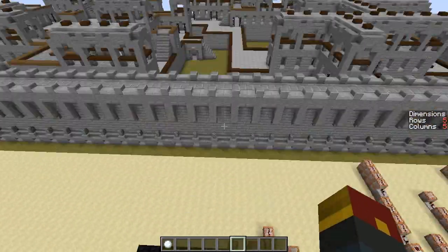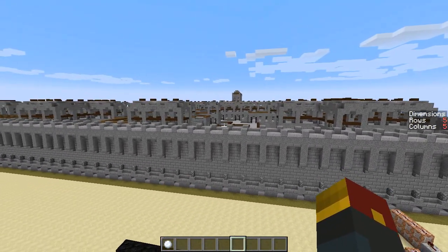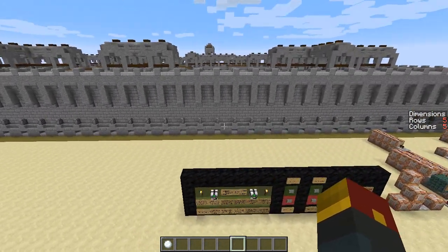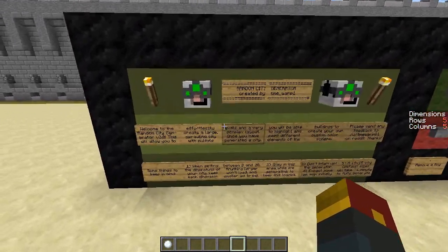Every single time you press this button, you can change the size, the dimensions, and you can even repaint using an awesome color painter that I'm going to show off later on in the video. So I hope you guys enjoy this episode of Minecraft Redstone. If you do, a rating is always appreciated. Let's see if we can get 500 likes for the next Redstone video. But either way guys, let's go ahead and show this off.